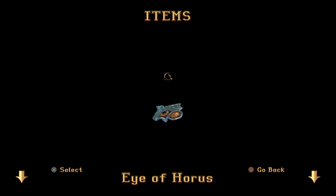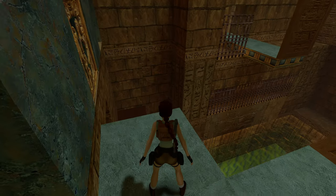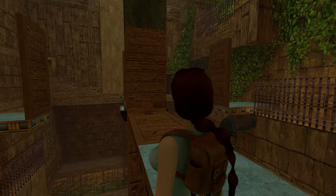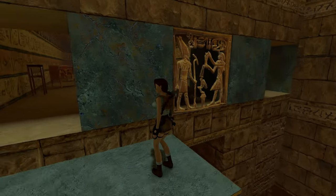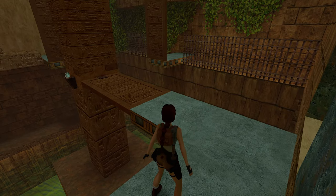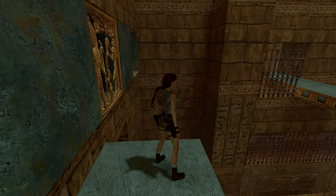We just picked up here the Eye of Horus — the Egyptian god of light, the sun, renewal, represented by a man with a hawk's head. At this point we can actually hop down into the room below, into the waters below.